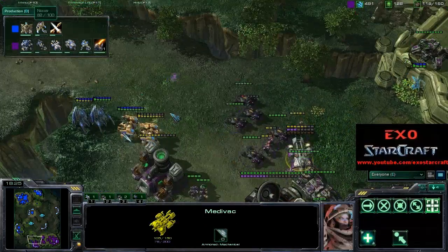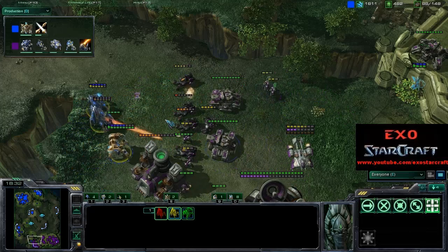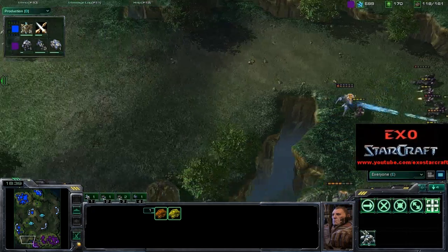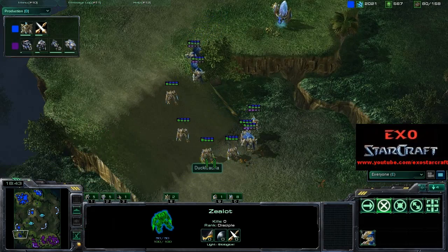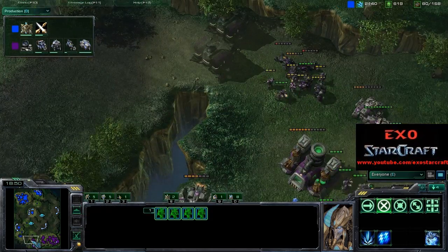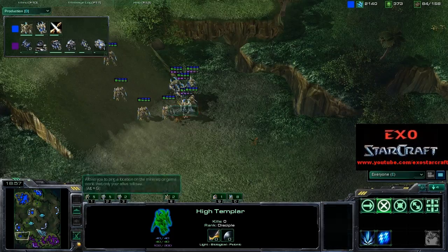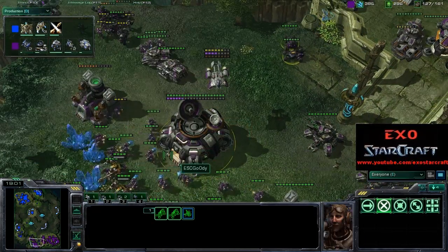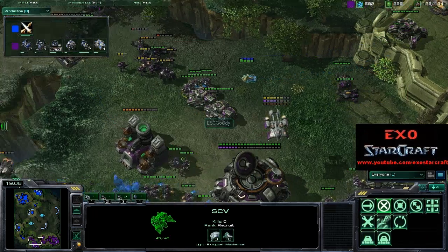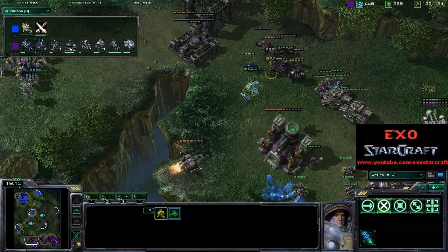This is a lot of units from Goody. I think White-Raw went for a bit too much over here. He is focusing down some of these tanks — tanks almost going down but not quite. More reinforcements for White-Raw arriving and Charge is done. He's blocking that off. This observer sees everything — it's like a map hack right now for White-Raw. Goody doesn't seem to see this Observer. Looks like he does not — he's moving the Viking. He might just scan right now.